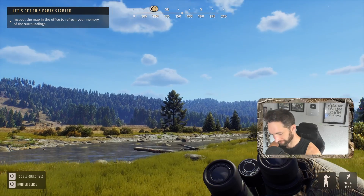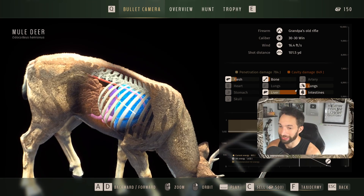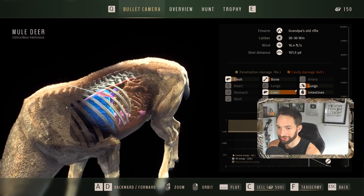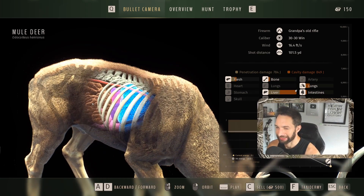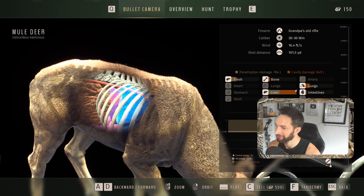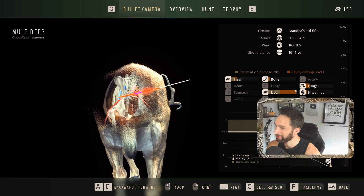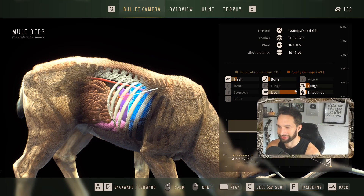Let's pick him up and take a look at our shot. We hit him right in the liver — I was actually right! He was walking towards us and I hesitated a little too long because I tried to hold my breath and hit the stand-up button instead — not used to the controls. We got him just a touch back. Looks like we still caught lung and liver — back of the lung, liver, and intestine. A quartering shot like that, ideally you'd want to be a little more forward. The shot was 100 yards out with 16 feet per second wind, using a 30-30. Penetration 784, cavity damage 849.